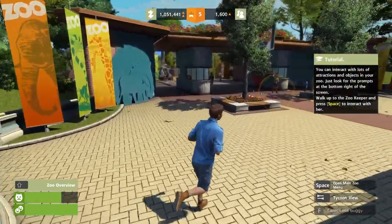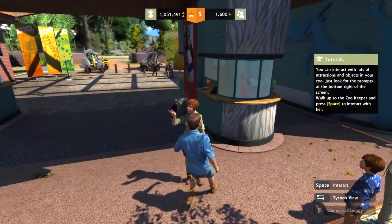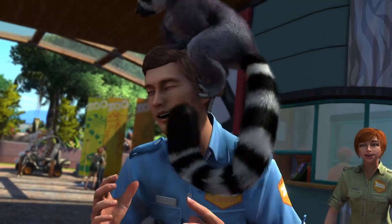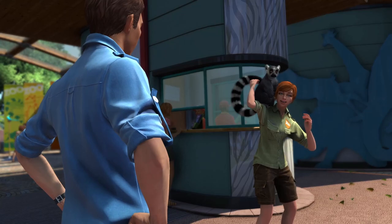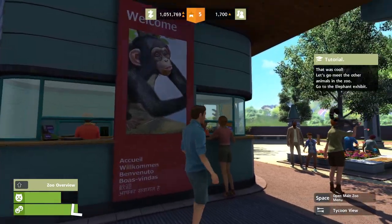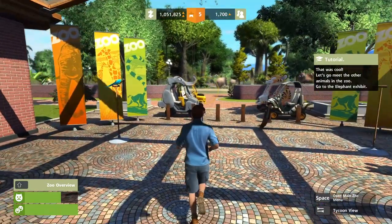You can interact with lots of attractions. Walk up to a zookeeper and press space — oh hi! Oh God, it's in my hair! Oh God, it's ripping my flesh off! Get it out! That raccoon nearly killed me. Oh, monkeys. Well, that was cool — let's go meet another animal in the zoo.